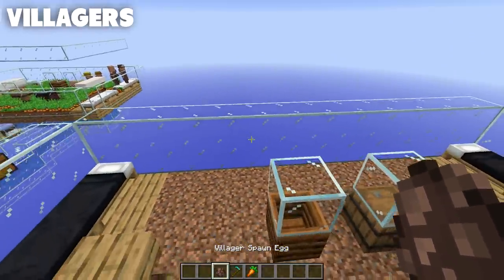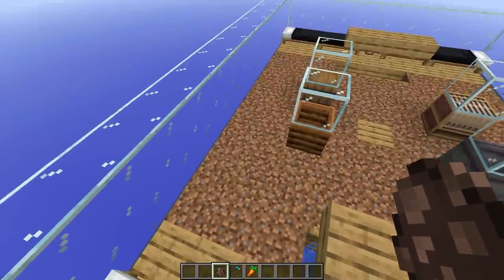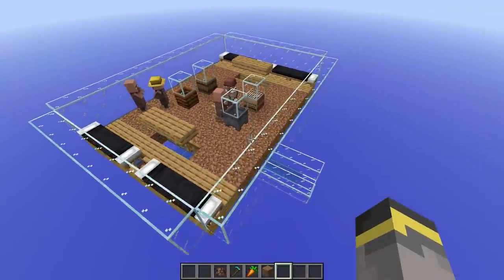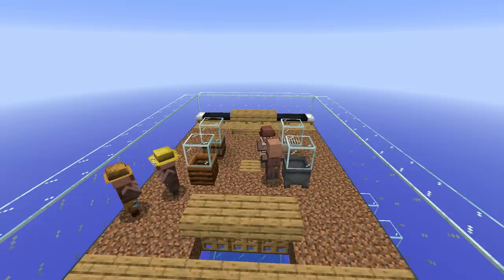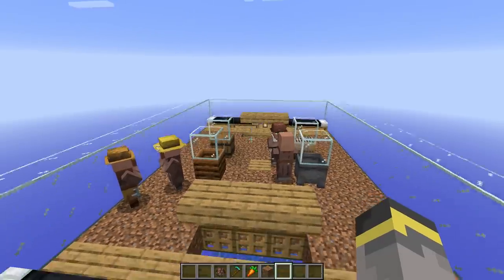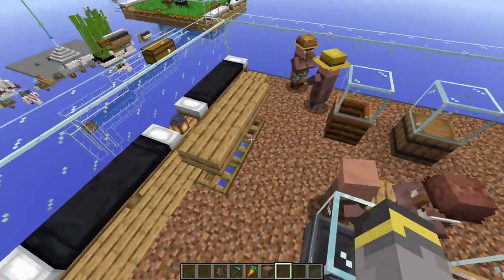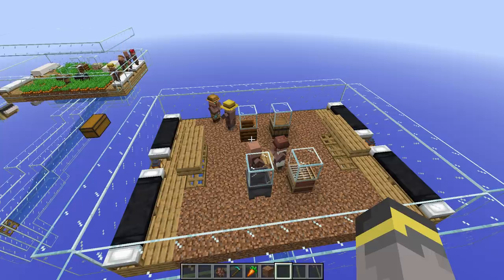Now we need villagers inside the farm. In survival, I recommend luring zombie villagers in, blocking them off so they don't bother each other, and curing them. You only need two villagers to get it going. If you're building near an old village, try a minecart track or put villagers in boats to get at least two inside. Once you have two, close all the trapdoors and let them breed — the baby will grow up and stay inside with the trapdoors closed. You want exactly four grown villagers total, no more, no less.